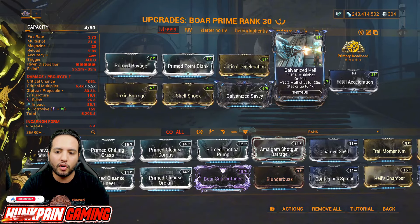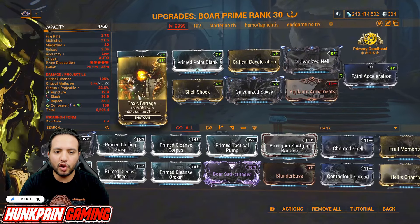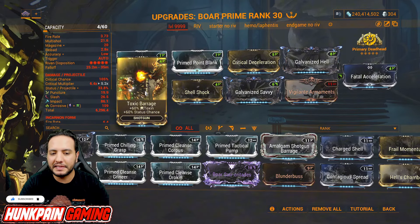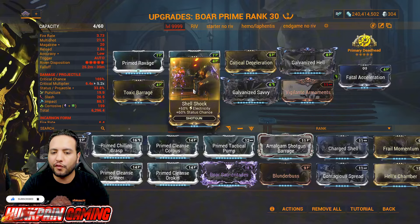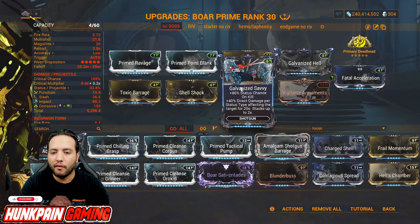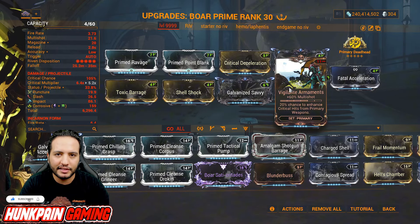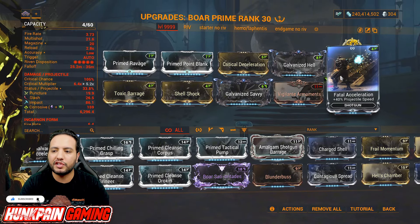Galvanized Hair for multi-shot and on kill 30% multi-shot for 20 seconds, stacks up to 4 times. Toxic Barrage for the 60/60 toxin and status chance. Shell Shock for electricity and status chance. Galvanized Savvy for status chance and on kill 40% direct damage per status effect on the target. Vigilante Elements for multi-shot and enhancing your critical hits.